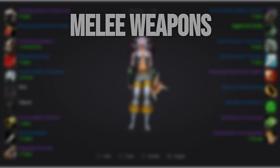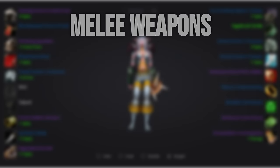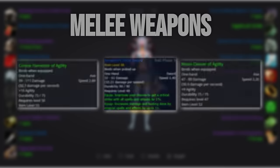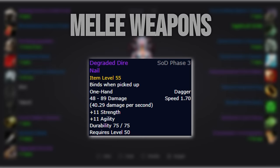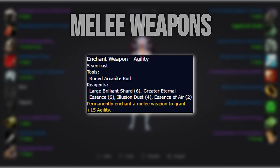Now for the melee weapons — this is where I see the most confusion among the playerbase. As of right now, and probably for the foreseeable future unless melee weaving becomes a thing, we'll want to run Sentinel's Blade and Rib Splitter of Agility as our pure best-in-slot option. Since Rib Splitter is realistically not obtainable, our best option after it is Corpse Harvester of Agility. After that, the Inventor's Focal Sword is performing as well as a plus 9 agility BOE, even after the spellpower nerfs. Even after the spellpower nerfs, using two one-handers with two Lesser Wizard Oils over the best two-handed option still comes out on top by quite a big margin. We'll want to enchant both weapons with plus 15 agility — they are incredibly expensive but there is no alternative available.